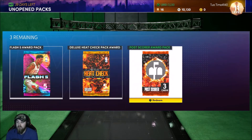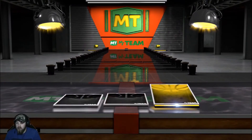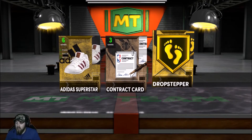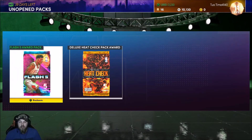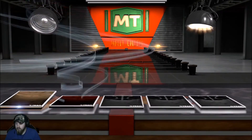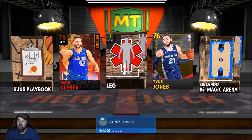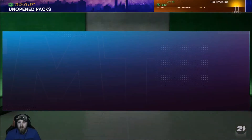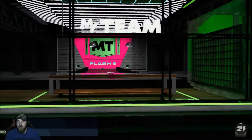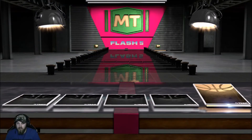We got the board though guys. We also have two or three packs — the post score award pack — we'll open this first. Two golds and a bronze. Gold Drop Stepper. Pretty much all the shoes I'll probably quick sell unless they boost three-pointer or speed or something good. Opening the heat check pack — okay, we got a ruby. Wait, it's not a ruby — that's a heat check player. Maxi Kleber. Flash pack — 'collect 75 cards gold achieved.' Got a silver in this one.